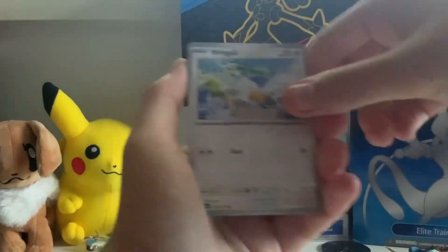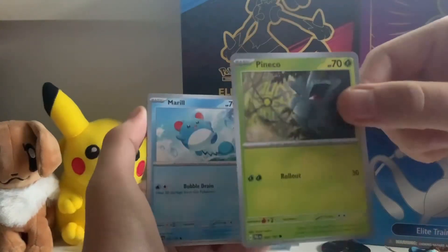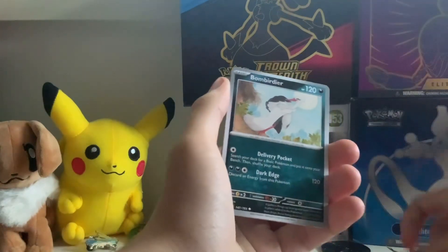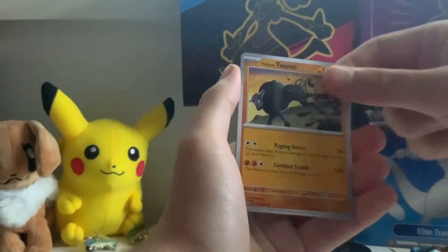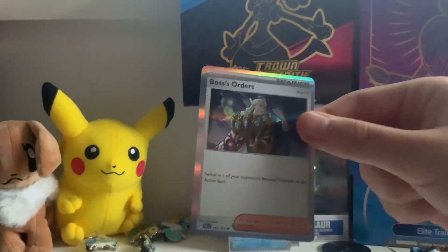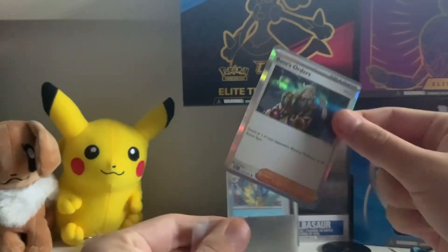All right: Wingull, Pineco — I think it's Pineco — Marill, Mankey, Bombardier, Flamigo, Tauros, Basculegion, and a non-hollow... actually it is a hollow — just a regular hollow Boss's Orders. Not much there.